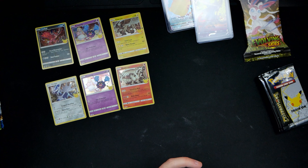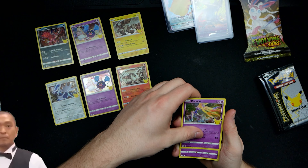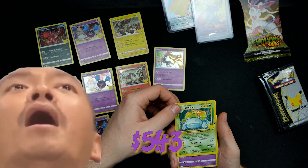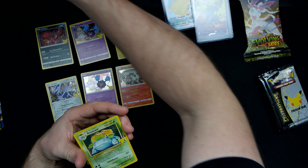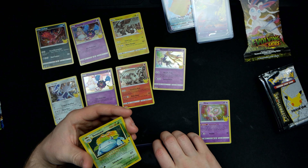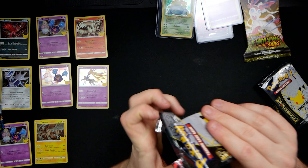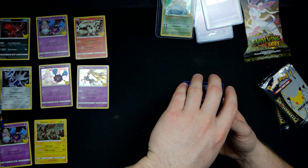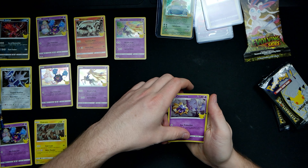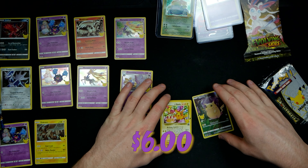We'll open the back way. Flip — we got Xerneas, another Cosmog, and then a Mew. I like that, that's a good pull, that's a very good pull. We got Venusaur — I would much rather prefer something else, but that's still a good pull. I like that Venusaur a lot.